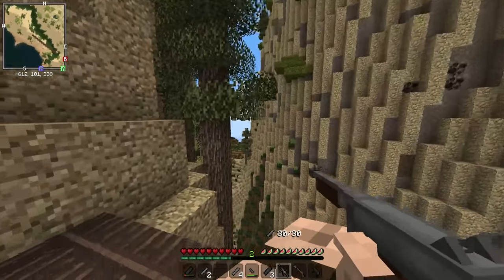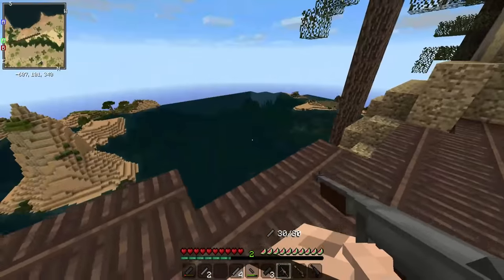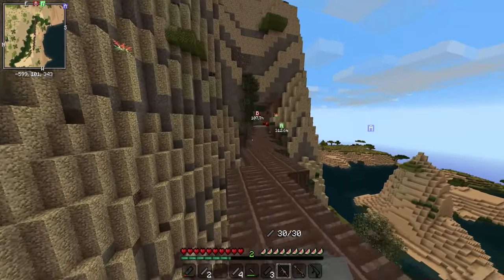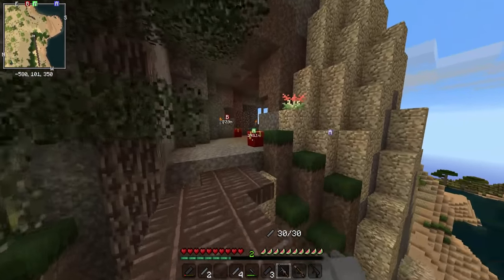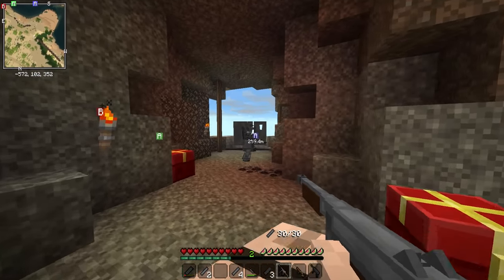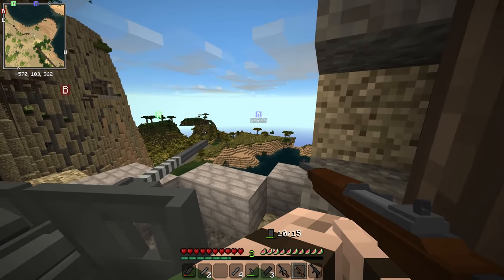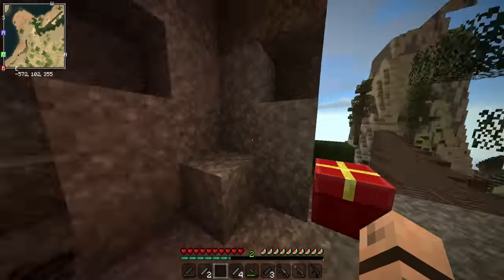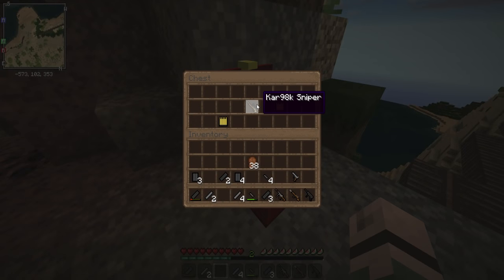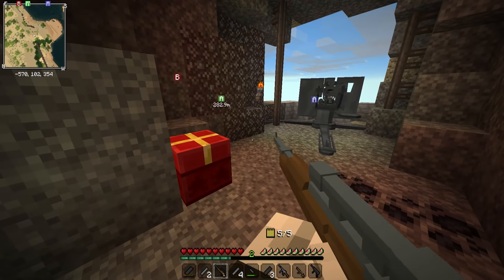Oh god, this bridge — those are horrible heights. AA gun! Oh my god, it's looking over the whole HQ. That's really, really bad. Where's the enemy though? There's like no one here. A Power 90k sniper — oh my days, this is going to be amazing!